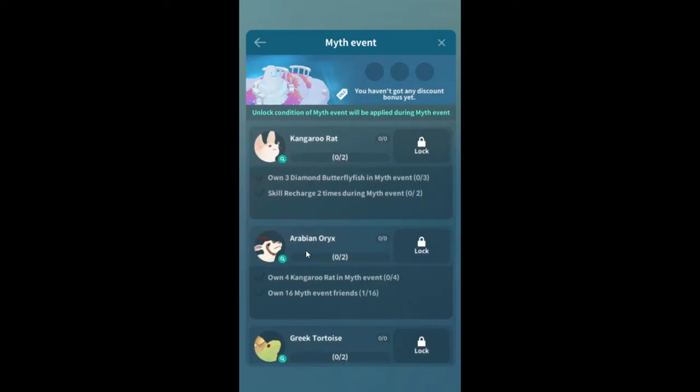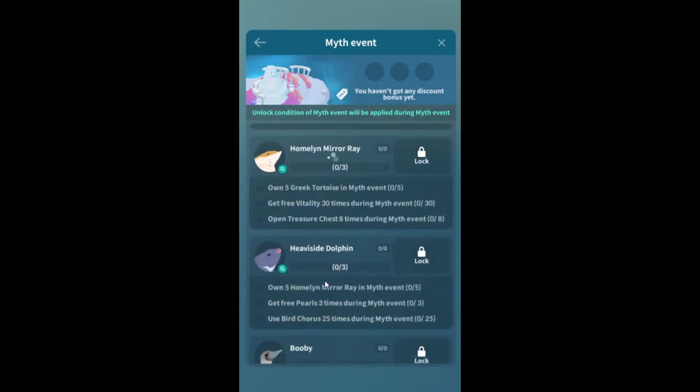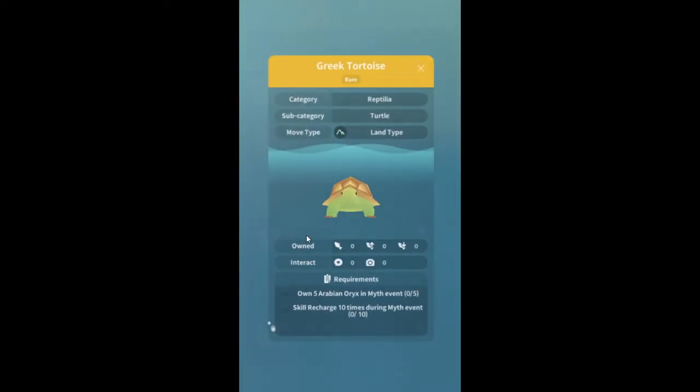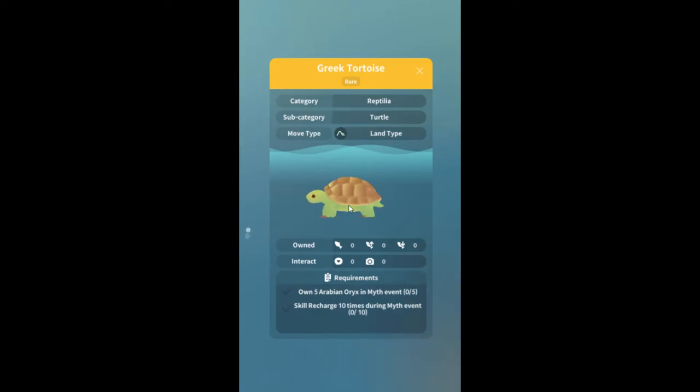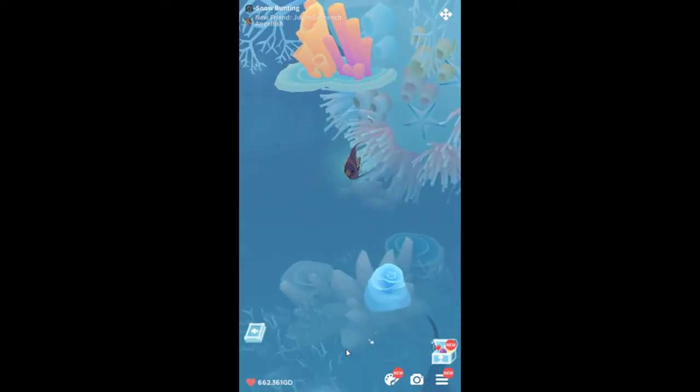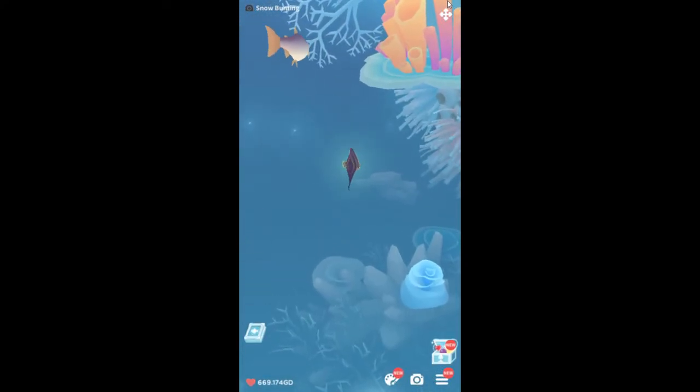An Arabian oryx — Arabia has mysteries. Why would you ask 'can I ask a question?' Just ask the question. This is the only thing even close to looking mythological and it's literally just a butterfly that glows. Where's the event? This Greek tortoise — Greece has myths about turtles, but not this particular tortoise. That's just a regular tortoise.